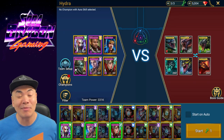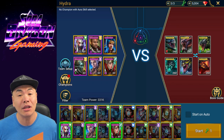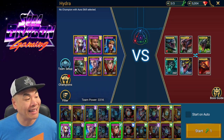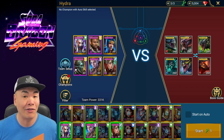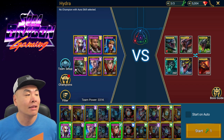Here is the team, and notice 4 out of the 6 champs are completely accessible to everybody. We have Vizix — just log in enough and you get her. We have Ninja, a 7-day log-in champ. We do have Arbiter, you can earn her, and Lydia as well. Now we do have Vogoth here, but he's not absolutely required. You can substitute him for any healer, like Seal of the Drakes. That would make 5 out of the 6 champs accessible to everybody.